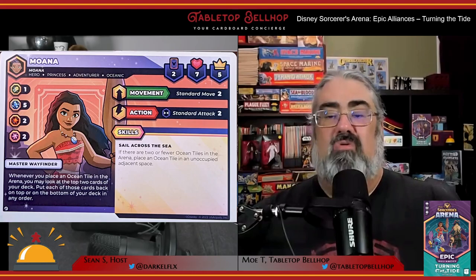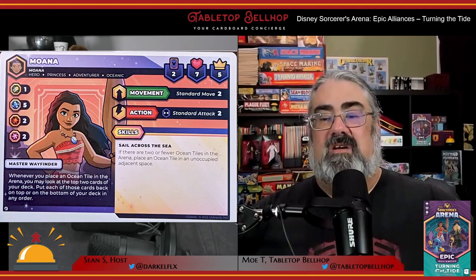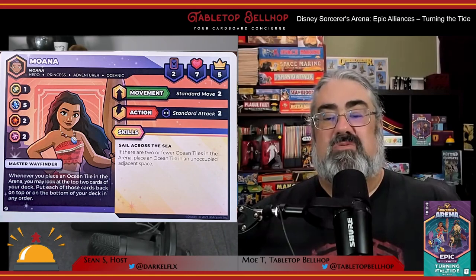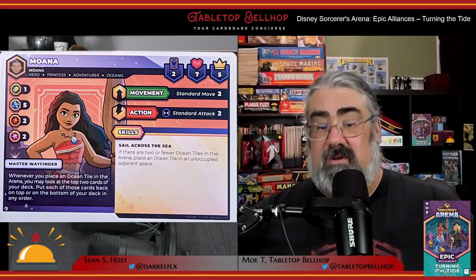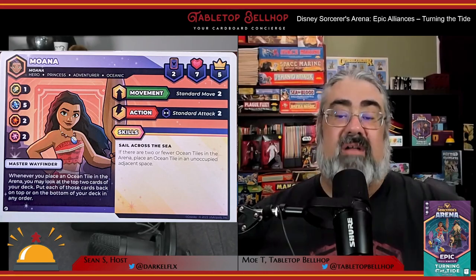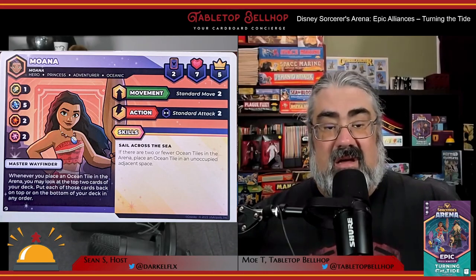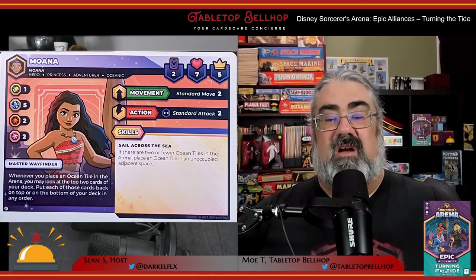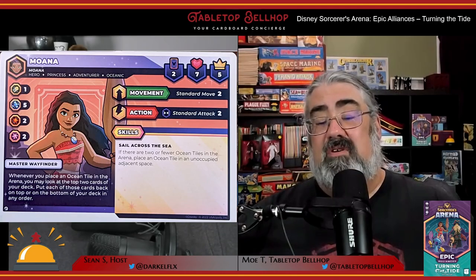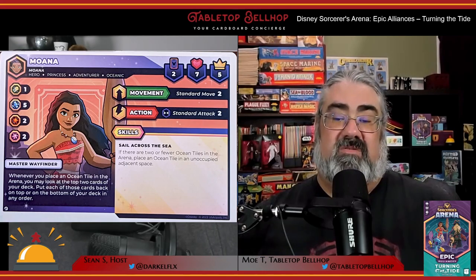First off, we have Moana, who is all about movement. Much of this is accomplished through placing ocean tiles on the board. She synchronizes well with other oceanic characters due to this, which actually includes other characters in this expansion as well as Ariel from the base game. In addition to using ocean tiles and other powerful movement cards to get around the board, a number of Moana's other actions and attacks are based on how far she moves.